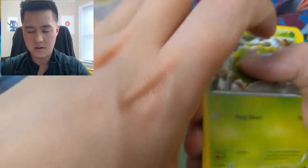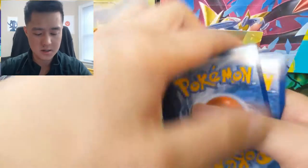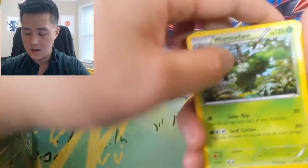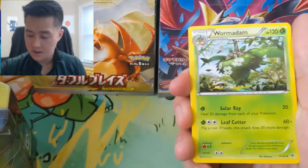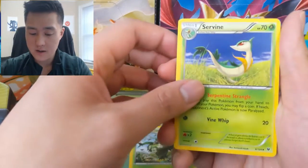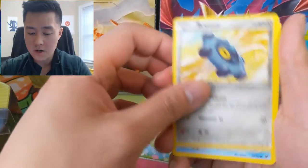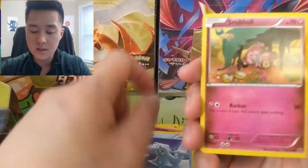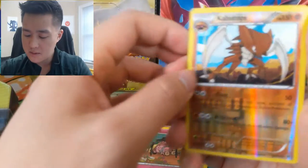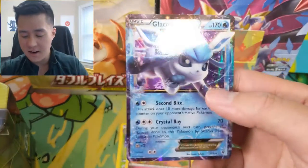All right, XY — three to the front. Let's see what we got. We have a Wormadam, Servine, Shawna, Burmy, Cottonee, Bronzor, Seel, Snubble, a Kabutops — that's a pretty cool art, Kabutops.